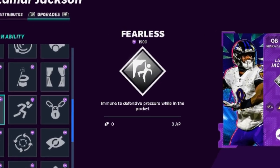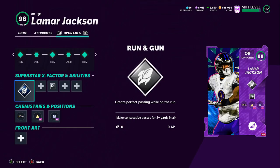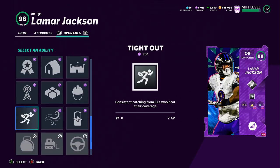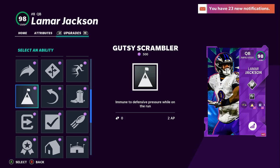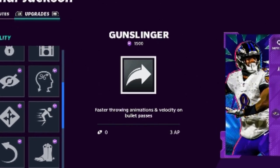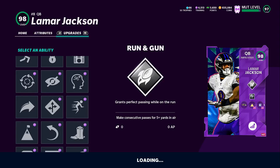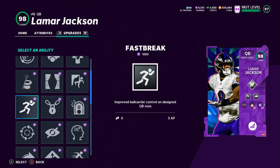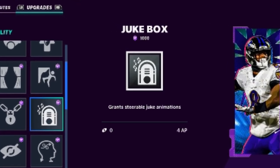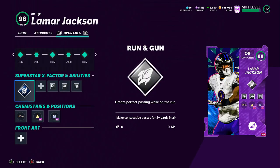I pretty much used Rich Gannon because he had fearless and gunslinger, but he felt kind of slow. With Lamar Jackson you can get both. That's one of the things that made me upgrade to this guy, other than the 99 speed and 99 throw power — I can finally have a quarterback that has speed and has both. So the second one I'm going with is definitely gunslinger. Well worth the three AP on both, so I'm up to six already. I really wanted to go with jukebox — four AP — and we're going to throw that on there.